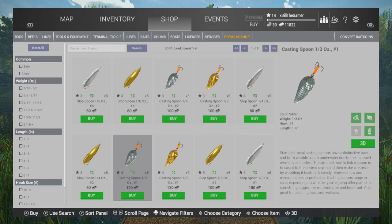The only other thing you need is a casting spoon. At level 4 you can get the third-ounce, which uses a number 1 hook. They're $130 and you get 5 of them. You shouldn't ever really need to use more than one, unless you're lucky enough to hook a monster — which you can't really do at Lone Star Lake. That's pretty much all you need in terms of tackle.